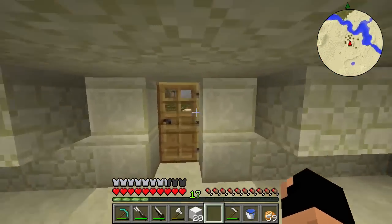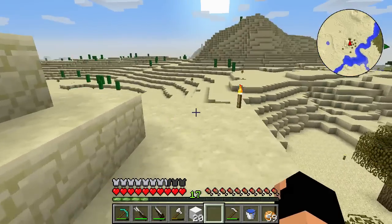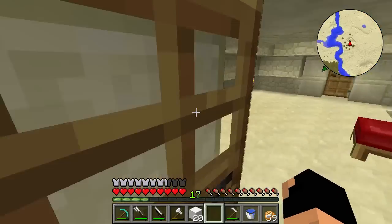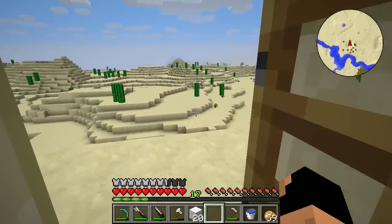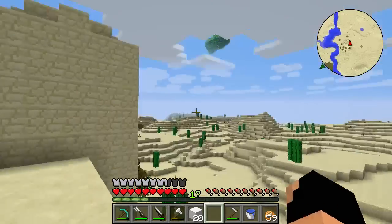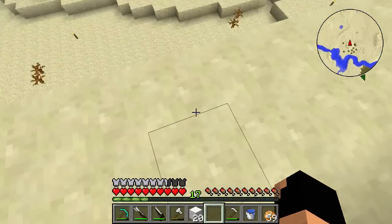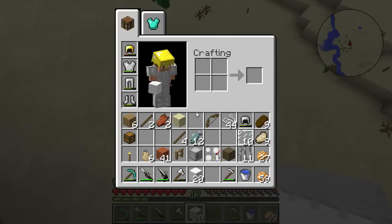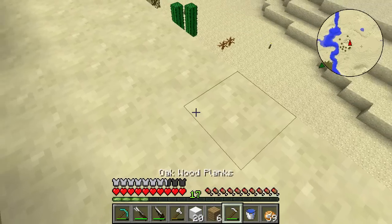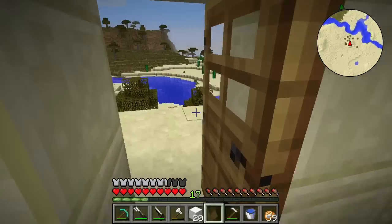We need to decide which side so it doesn't look too goofy. It is becoming evening but that's alright. I think we're just gonna do it out the other side — the water's that way and the island we're going to is right over there. Let's make it out of oak wood, it just has to be a place to dock.